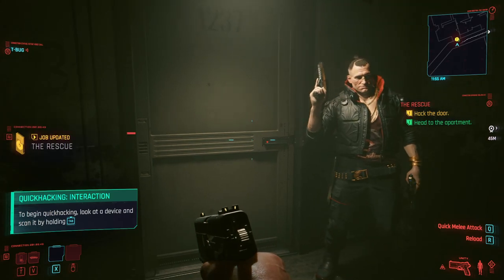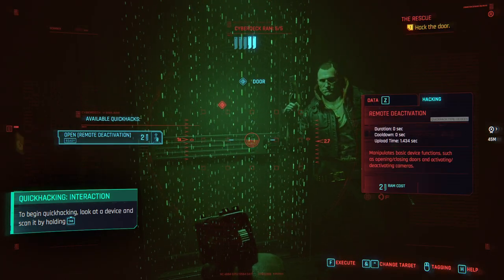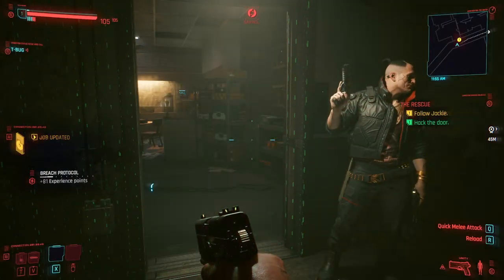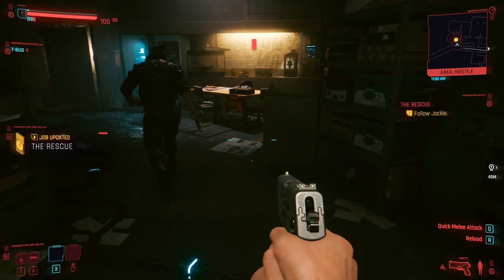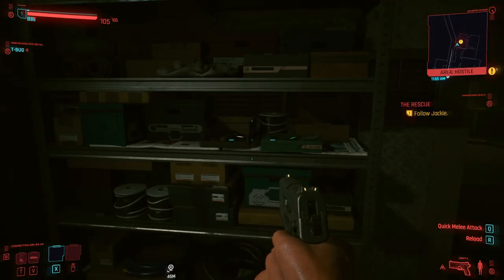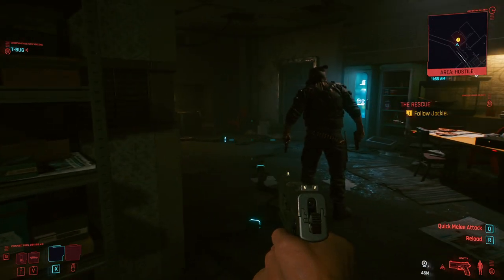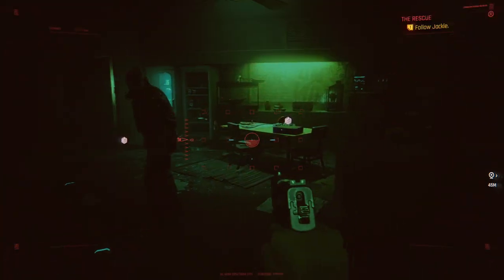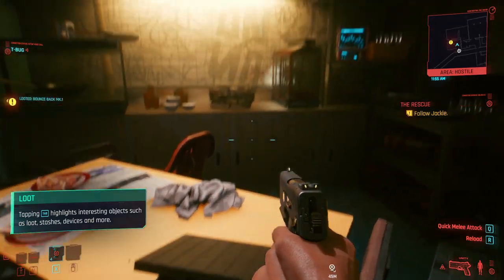The first thing you need to do is hack the door. Be sure that you use TAP - it's very important, it's like a scanner. Then you just need to hack the door. What is also very important in this mission is to try to pick up everything that you see, because it's the start of the game. Even small pieces and a little bit of money is very important. So I'm going to check out with my TAP again - here you can see already some good stuff you can take with you.